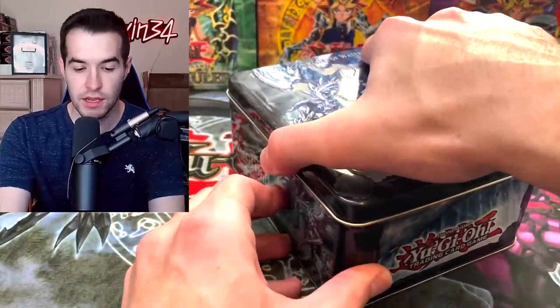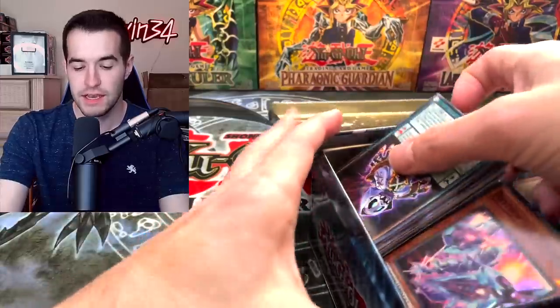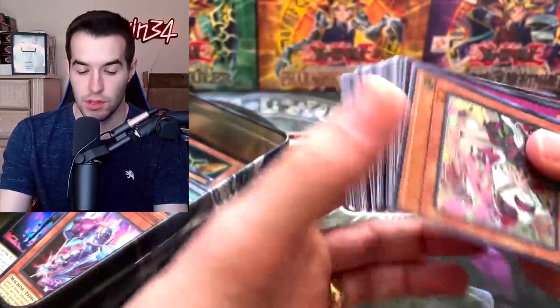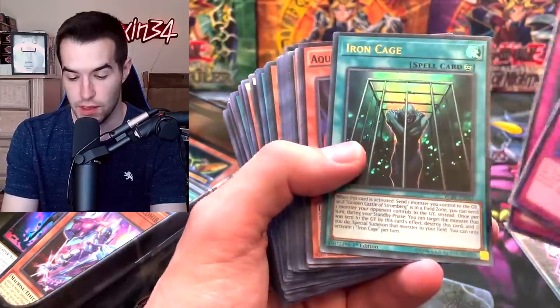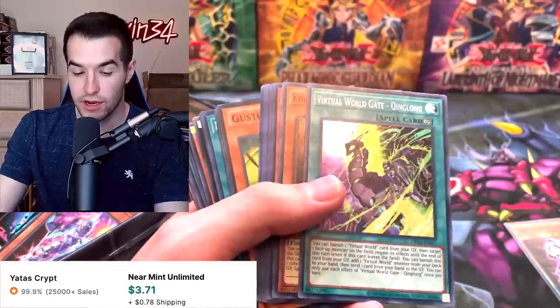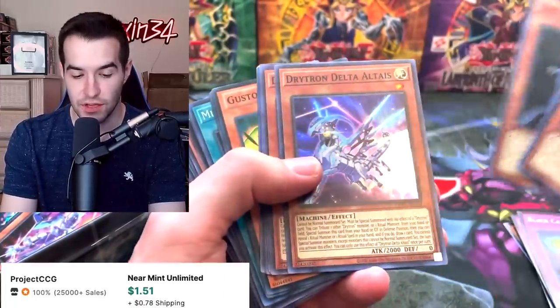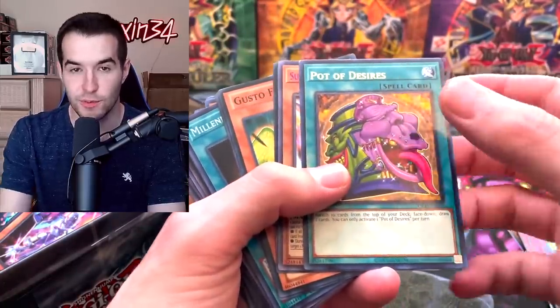Then we have the Legendary Collection binder — the Dragon Ruler one. It's taped together, that's why I can't get it open. Inside we have random cards. The Frost is like a ten-dollar card, so we'll set that over there. Nervals were worth a lot but got reprinted, probably around a dollar now. Queen Long is like three dollars. King of the Skull Servants is usually worth something. A lot of these cards are worth something actually — Phone on Pole. These are all OTS packs.